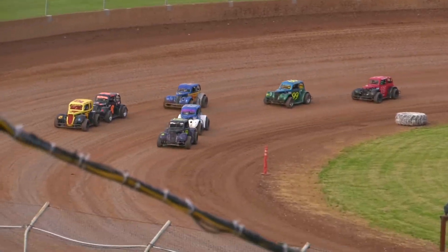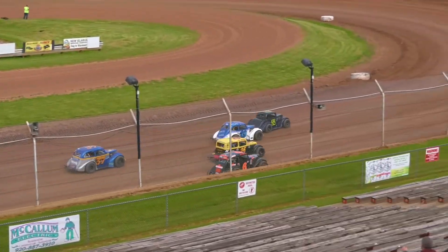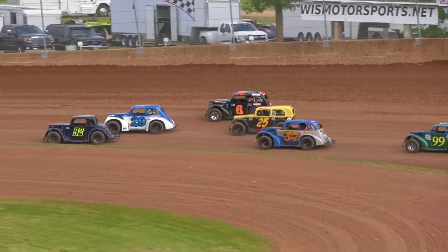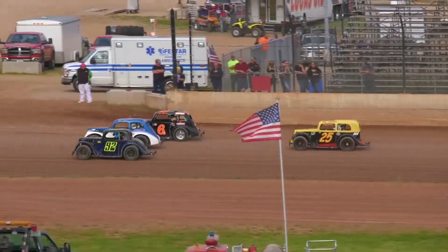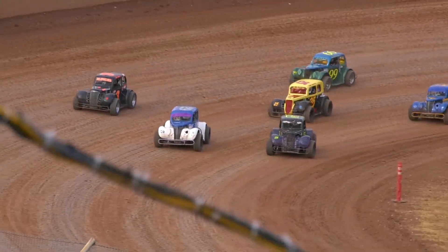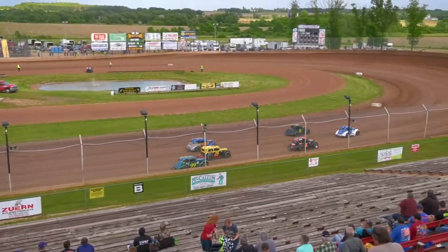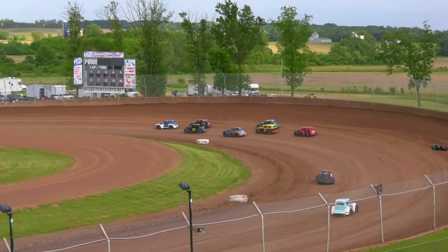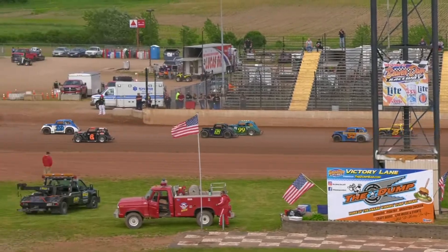Leaders are still up front with Huntington and Djigovic. Huntington sticking to that low side. Now you have Mech looking up high on him, and coming outside is Eric Bloomer — three wide down the back stretch into three and four. Going to be a drag race as Mech will take that lap, working his way around Huntington. Now Huntington falls off. Here comes Bloomer in the six, battling with Mech in the 29.